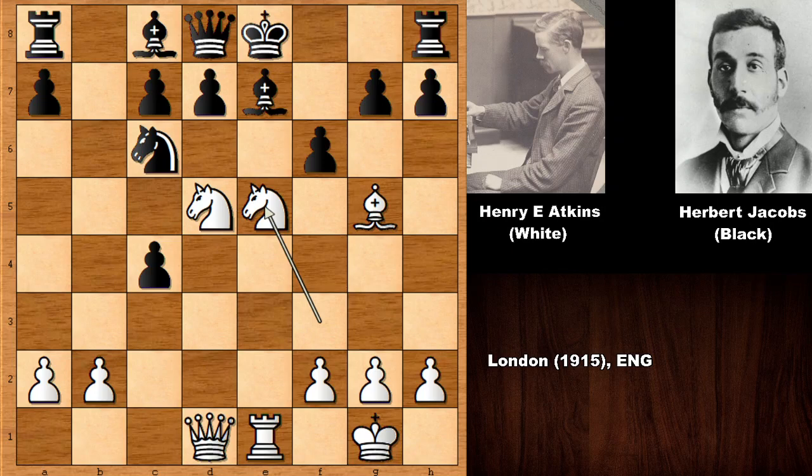Now black has three different choices: capturing the bishop, capturing the knight with the pawn, or capturing the knight with the knight. If capturing the knight with the knight, rook takes knight, and then capturing the bishop is next which is very simple. Black played f takes on g5, which was not the best decision, and after moving the knight Atkins opens the queen.